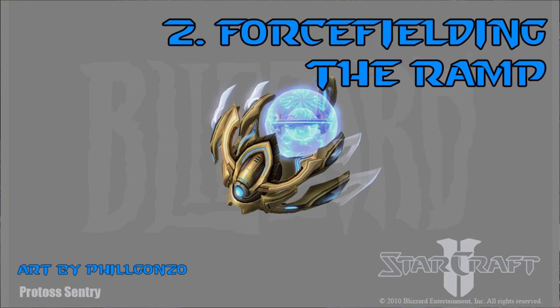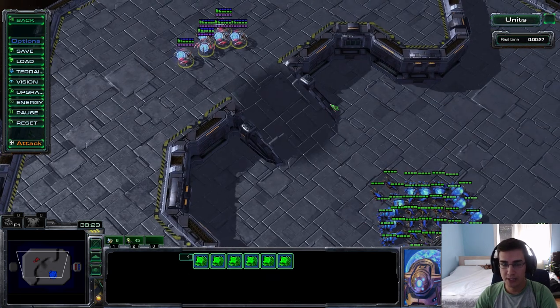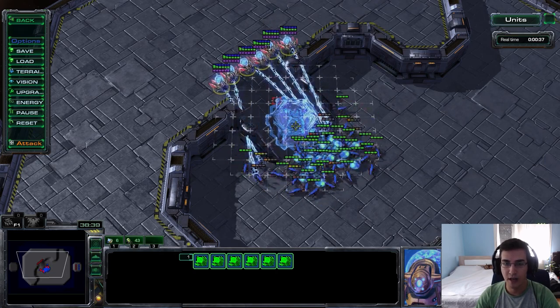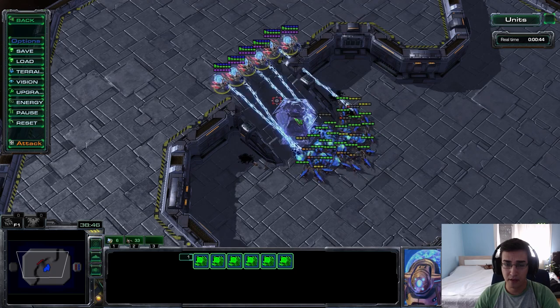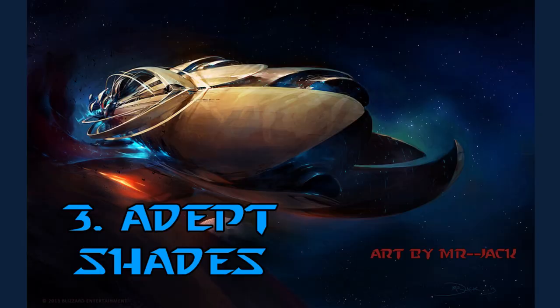Number two: whenever you play PvZ, PvT, or PvP and you enter a base trade situation where you need to protect your main ramp — or use a sentry to force field the opponent's ramp to block reinforcements — the magic number is exactly six. After the sixth force field is down, the first entry will regenerate energy and you'll be able to force field the ramp forever, both offensively or defensively. Six entries is the magic number.